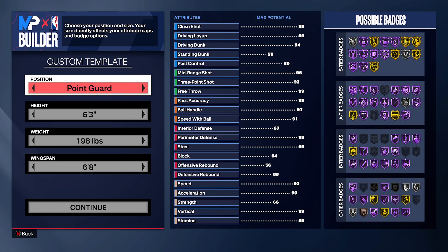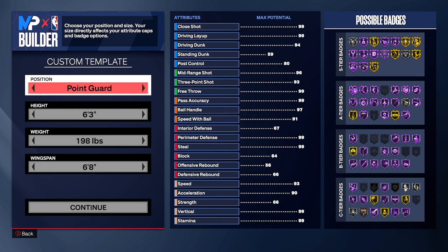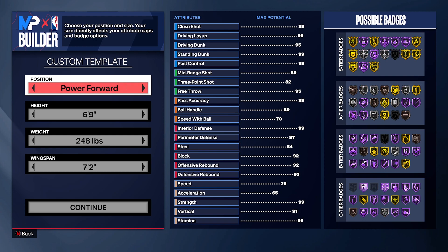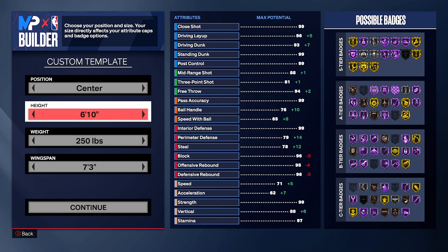Follow me step by step on this, especially on the finishing — I'll give you different leeways to fit your play style since there are different types of poppers. I'll tell you in detail when you need to modify it your own way. For position, it has to be center — or you can make it power forward, it doesn't really matter. Height is going to be 6'10", so just make it center.